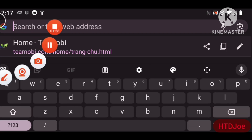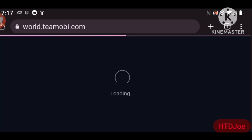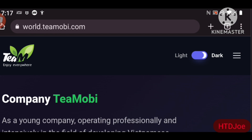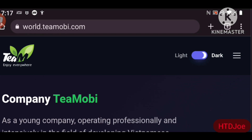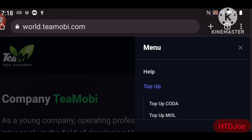Here's what we do instead: go back and type in world — world.tmobile.com. Exactly the same site, however the three lines now have the words 'top up,' so we will engage.